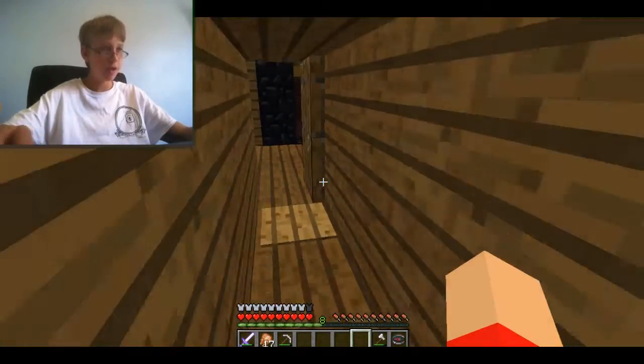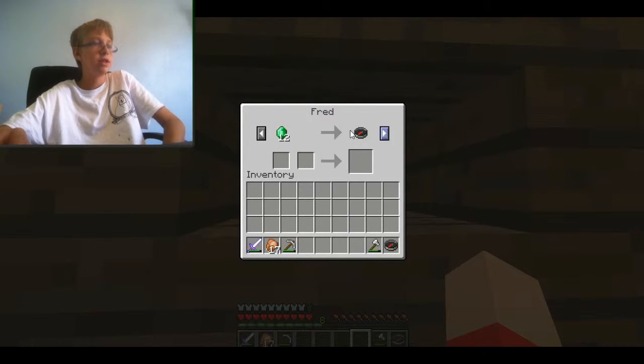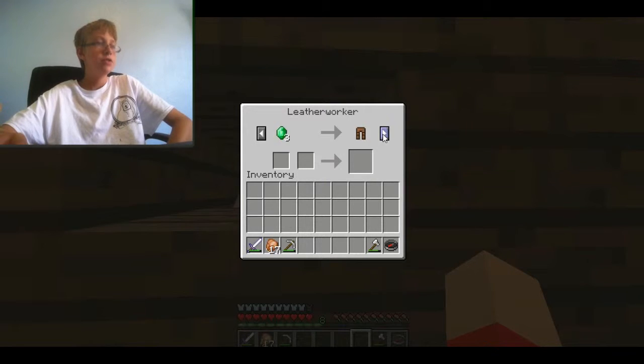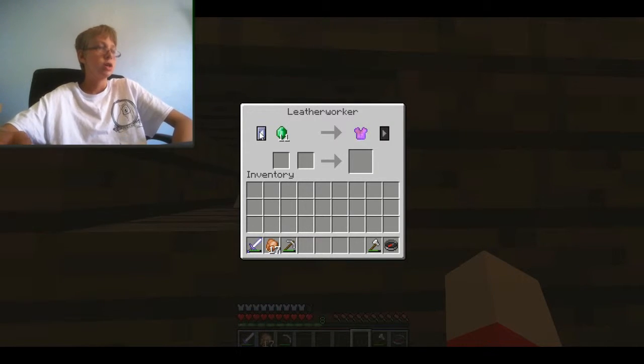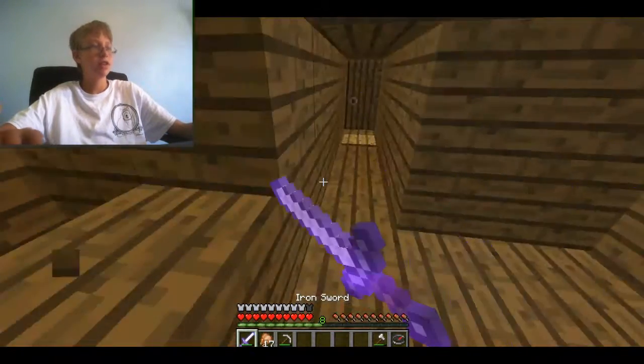Alright Fred, do you have any other trades I want? I need more sugarcane — that's what we're working on next episode, getting sugarcane. You still have the projectile protection chest plate. We need 11 leather and then we can finally get our saddle.